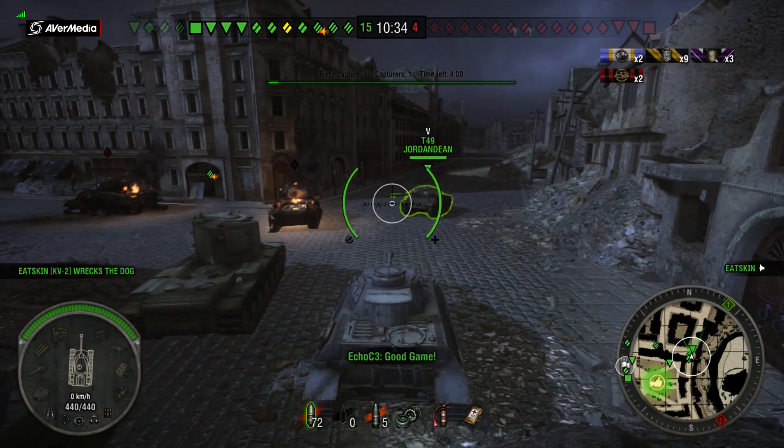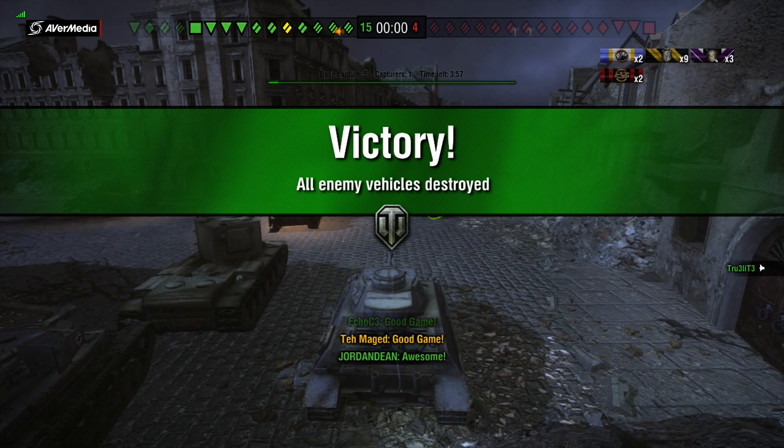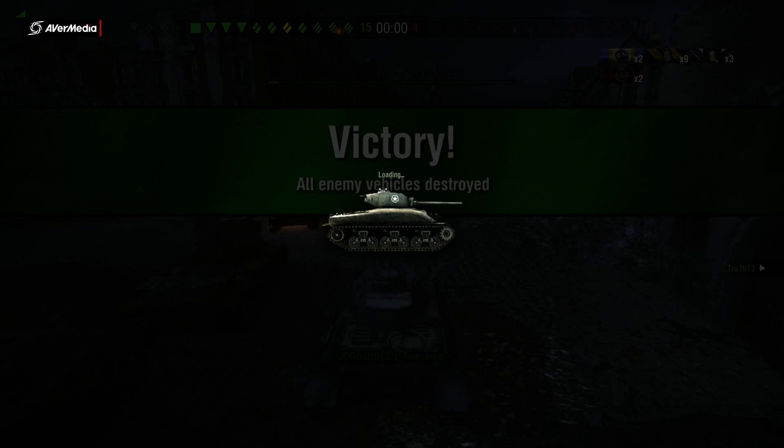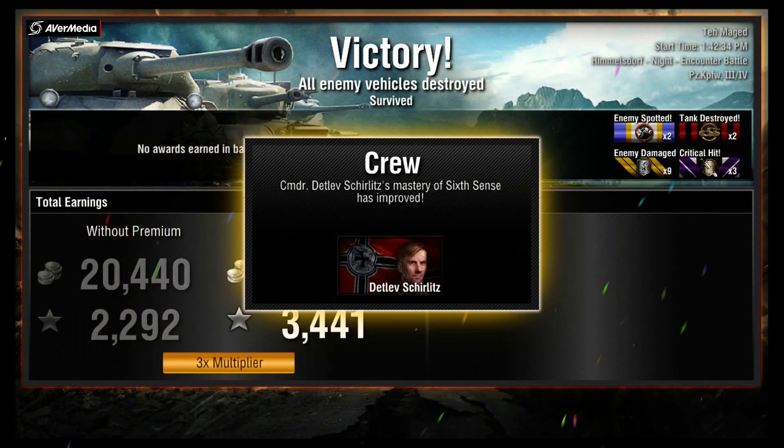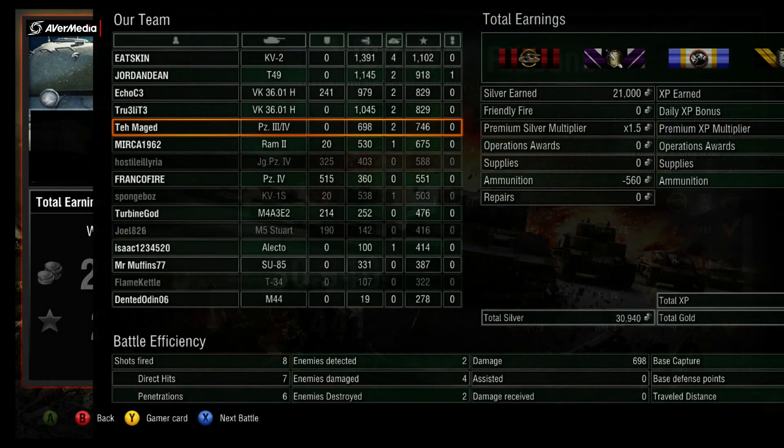Good game, guys. That's how you want to use the Panzer 3/4 — use the speed to get into position quicker than everyone else. Sometimes you surprise the opposition, sometimes you don't. I don't recommend trying to hold one side of the map alone because at low tiers everyone yolo's and you'll get swarmed. I still rank the other tier 5 mediums better because they have more armor or slightly better guns, but it's still a good tank. Use it like the VK 30 at tier 6 — snipe and do aggressive flanking.